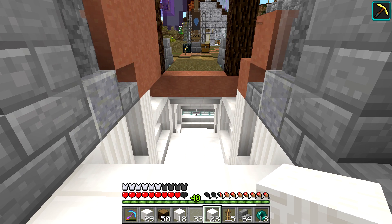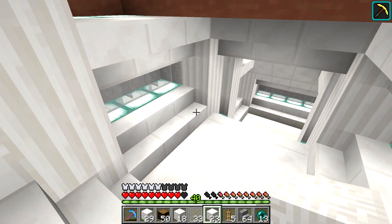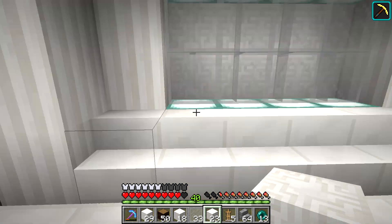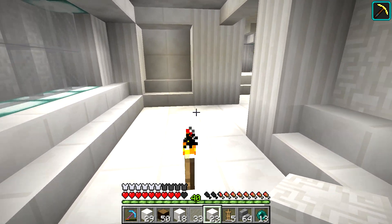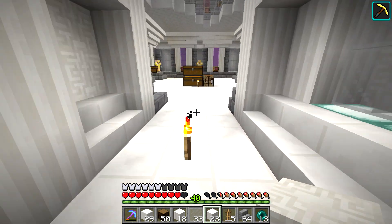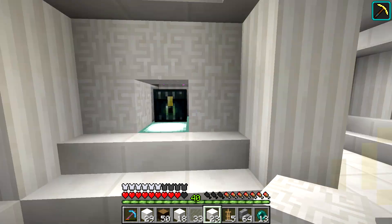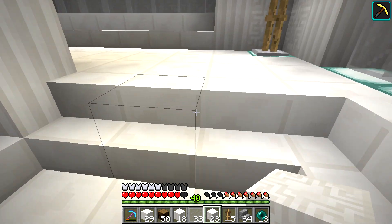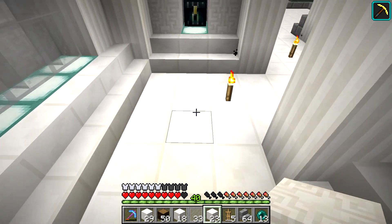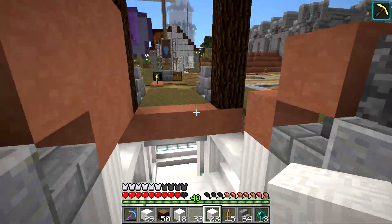After way too much fiddling and refiddling, I think I've finally arrived on a staircase design that I'm happy with. It's looking a little bit white for my taste and I'm wondering if there's anything we can do to enhance the look — maybe using some gold or a golden carpet using gold blocks in these sections. If you guys have any ideas, let me know in the comments. But before we get to that, I want to work on the outside.